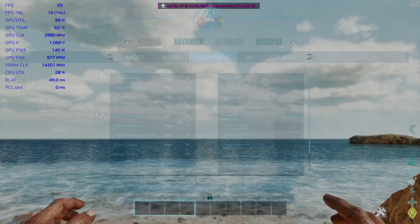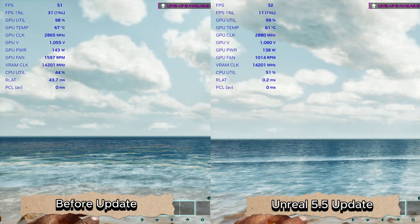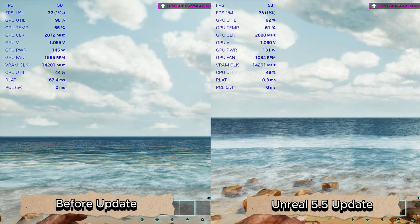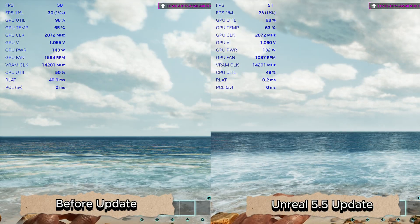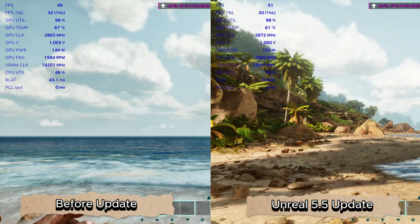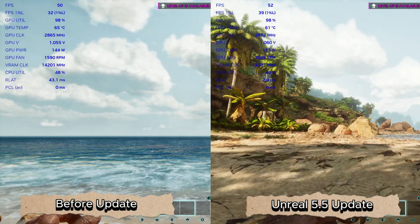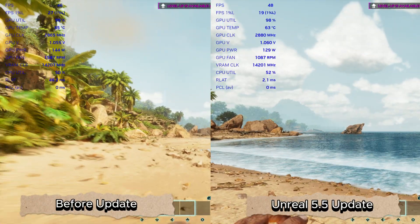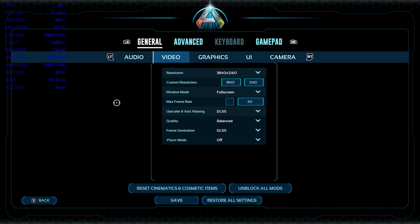On to the next one — we've got epic settings, ultra performance. We're getting around 50 FPS. Remember, this is in 4K, so it's not bad really. Once again, the latency is the biggest thing — a big change there.